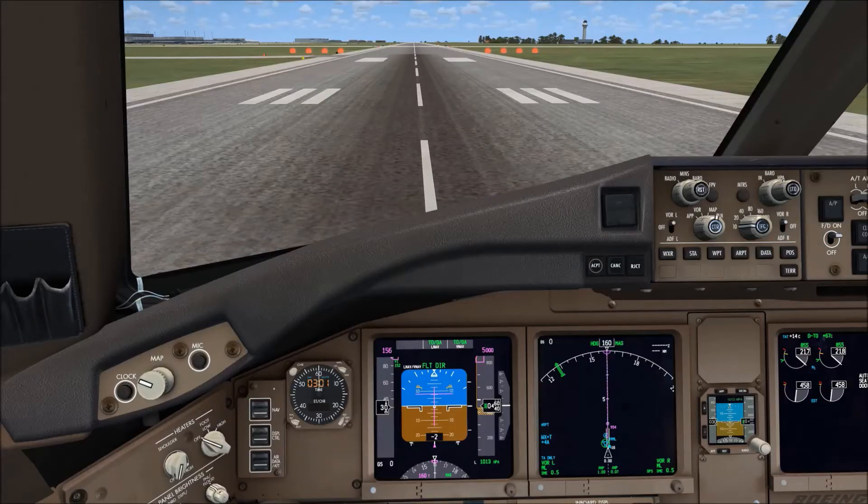Hello YouTube, this is CaptainNav. I hope you are all doing well. Today we are in Melbourne, Australia, runway 16, almost ready for departure, just waiting for the cabin to be ready. As you can see outside, the weather is lovely, just a few clouds around, good visibility and a south-easterly breeze.